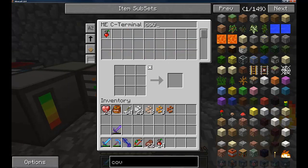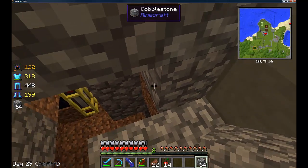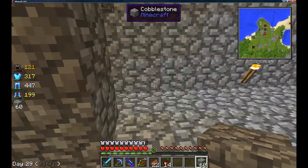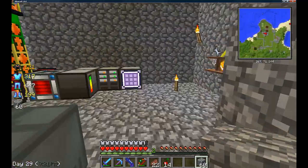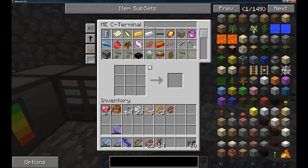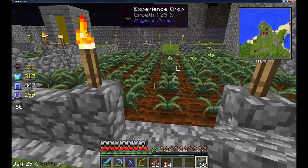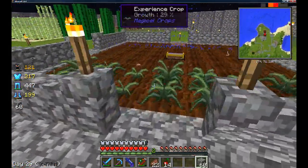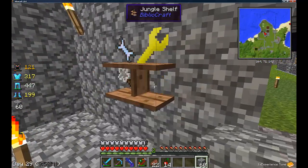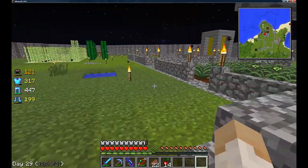You're probably wondering why there's a massive tunnel underneath — the reason is I was going to have my farm automatically doing it. I have an experience farm out there, which is very good because every eight plants gives you four levels of experience, so every plant gives you about half a level. I have loads of experience because of it.